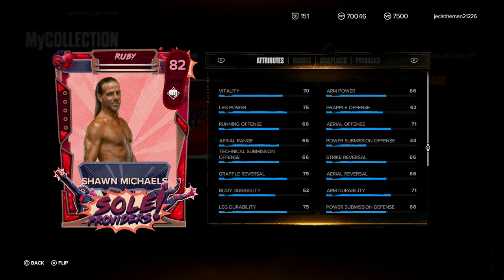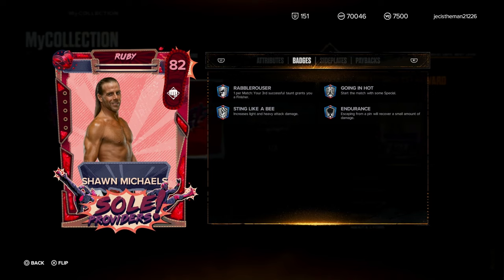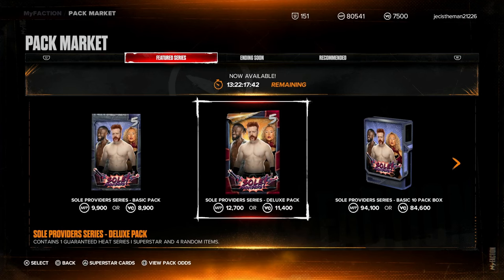Here's a look at Shawn Michaels right here. Showcase Shawn Michaels is pretty cheesy, not gonna lie, so this card is definitely gonna be something special. Oh my gosh, this card has some good stats and good badges — and he has a nice little comeback. Wow, yeah, this is definitely a good card. Do I suggest spending all your MFP points for it? That's up to you. Me personally, I'm good, because there's gonna be better cards in the future — but if you guys plan on getting this, you can't go wrong with both of these cards.